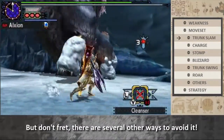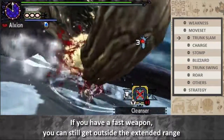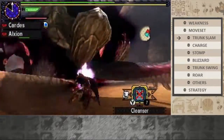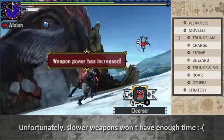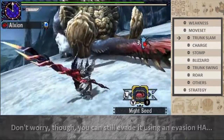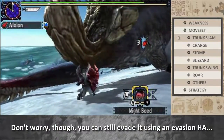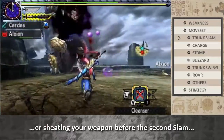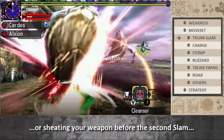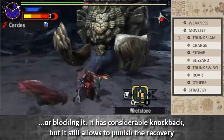But don't fret, there are several other ways to avoid it. If you have a fast weapon, you can still get outside the extended ring. Unfortunately, slower weapons won't have enough time. Don't worry though — you can still evade it using an evasion hunting art, or sheathing your weapon before the second slam, or blocking it. It has considerable knockback, but it still allows you to punish her recovery.